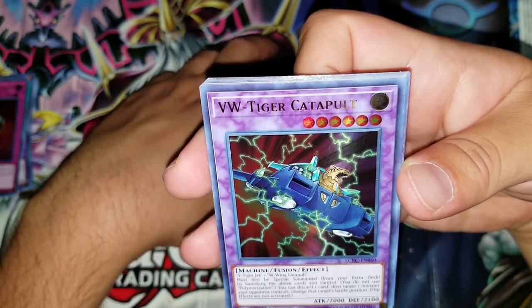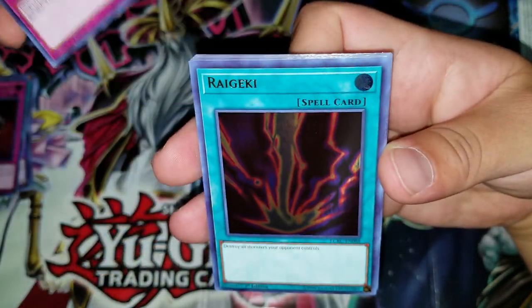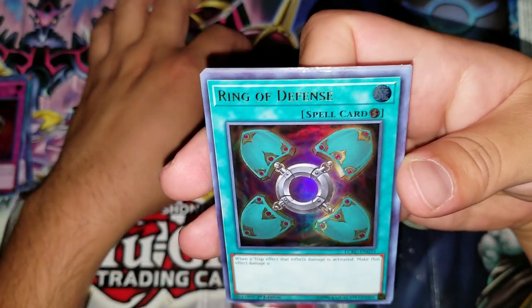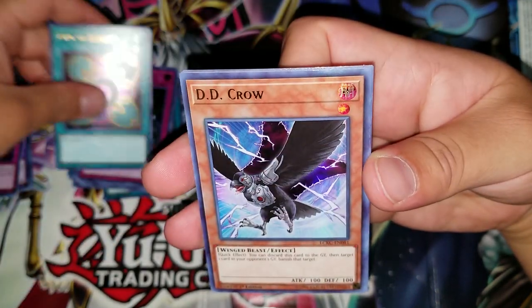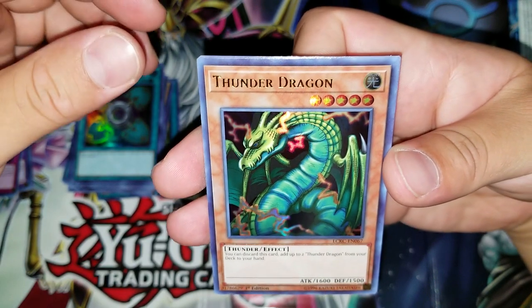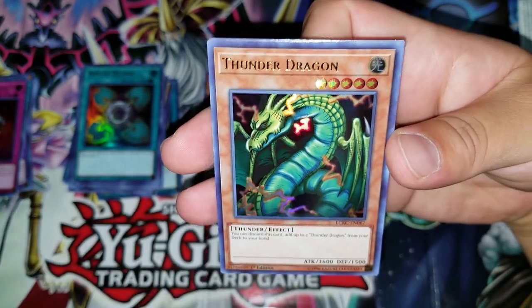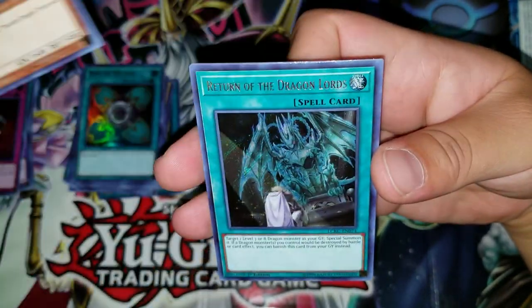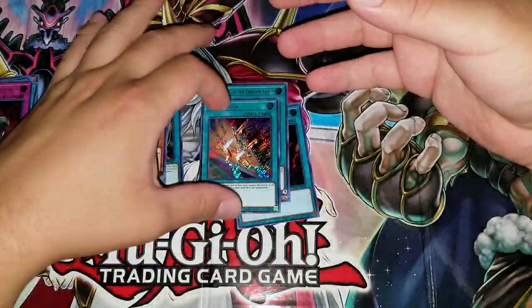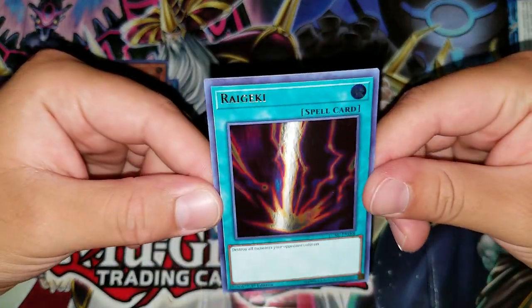I just got another VW Tiger Catapult. Virus Cannon. Raigeki — nice, awesome. Ring of Defense. And look, we did get a holo DD Crow. Got a Thunder Dragon — you can discard this card to add two Thunder Dragons from your deck to your hand. I think there's something new coming up with that. We got a Return of the Dragon Lords and a Cost Down. Unfortunately, no hand traps, but we did manage to get a super cool Raigeki.